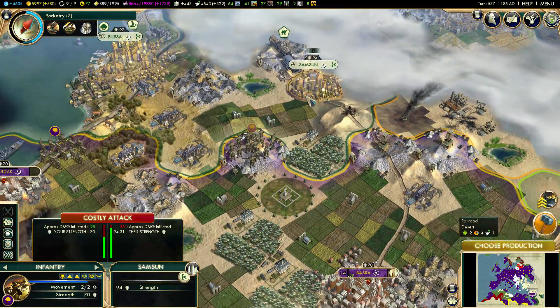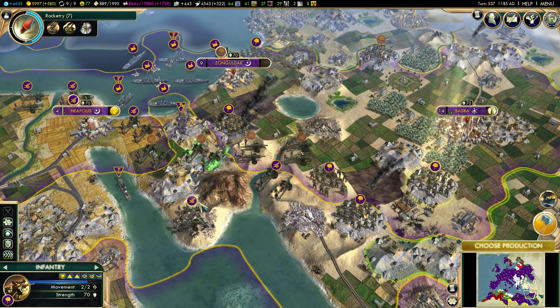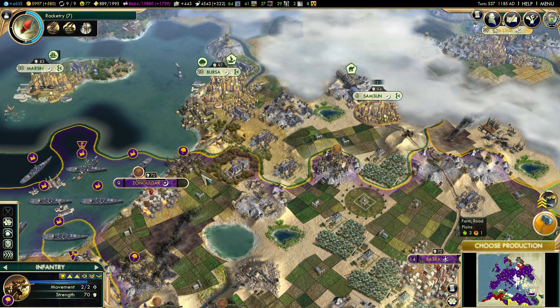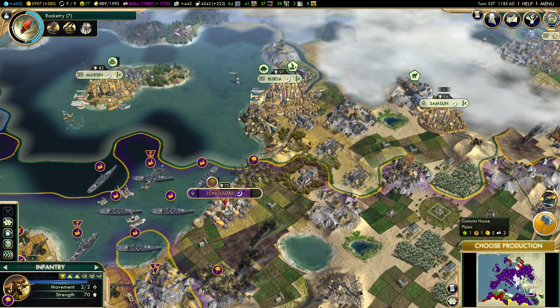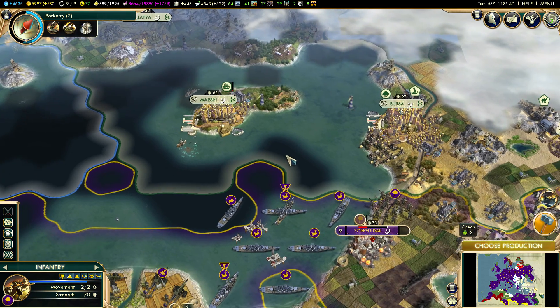Oh, I didn't know — there's another city up there. We're going to need to split these guys off probably. Land units go this way. The remaining southern naval units — the southern fleet needs to go after Bursa, and then maybe this island city just to kind of burn it down. We'll see.